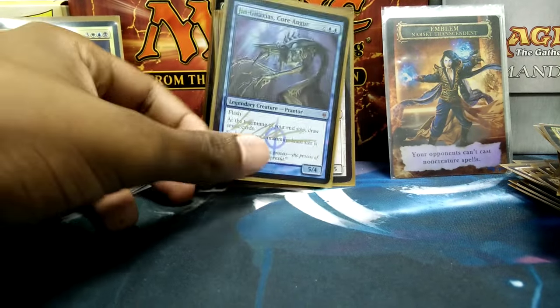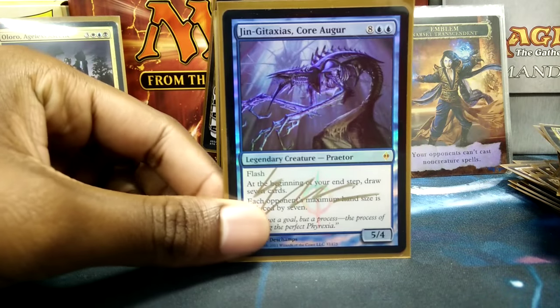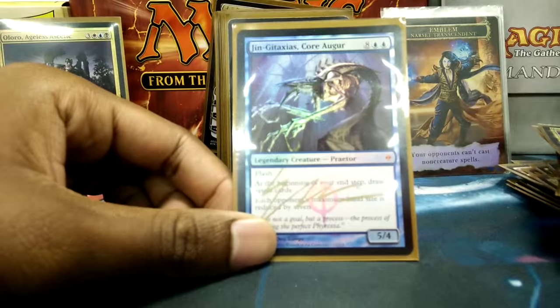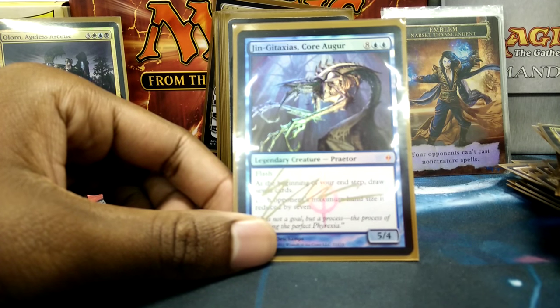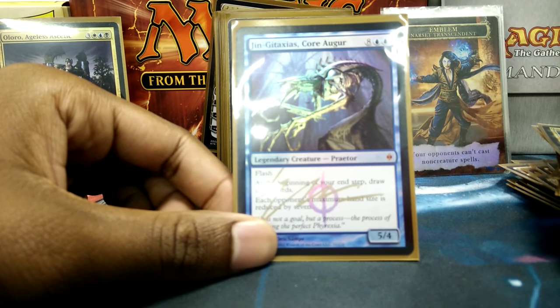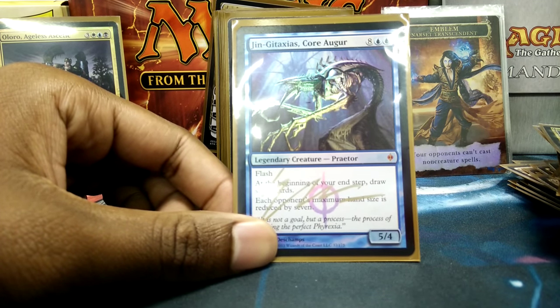On to the Creatures. Jace's Archivist — in that game I was mentioning earlier about Academy Rector coming out early and dropping Omniscience, I also had Jace's Archivist in my hand. At my opponent's end step I just flashed him in and made everyone draw and discard their whole hand, and then I was drawing at my own end step — keeping card advantage and taking it away from them, which is one of the best things you can do.